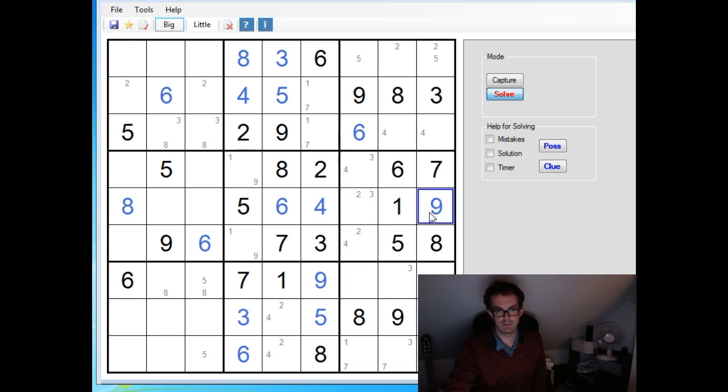In fact here we could have filled this in as well. And we need to put a 1, 5, 7 somewhere in column 7 here. We can see we've already got a 1 and a 7 here, so the only possibility for this cell is 5. Let's fill that in.